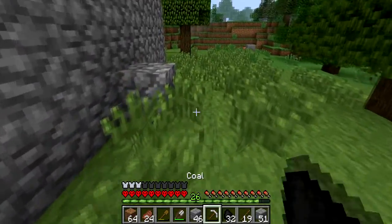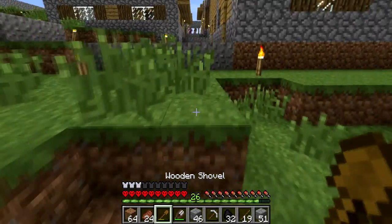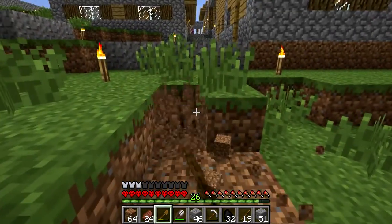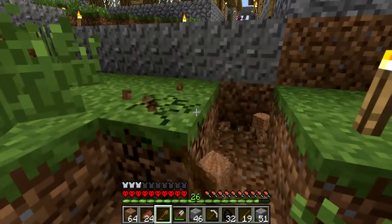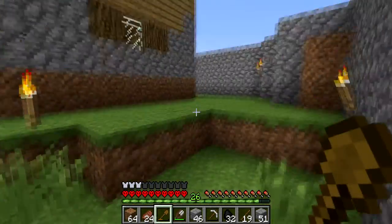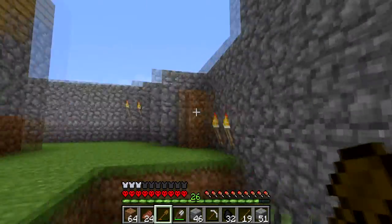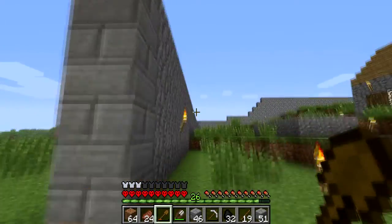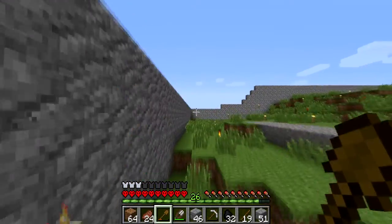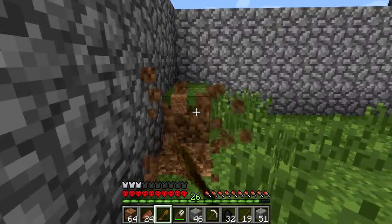What's that block doing there — might be an enderman or something, but probably not. I can put a small sort of shack here, like maybe a guard post. Now that I've got that, I can get rid of this pillar, and I think there's still one over there — get rid of that.